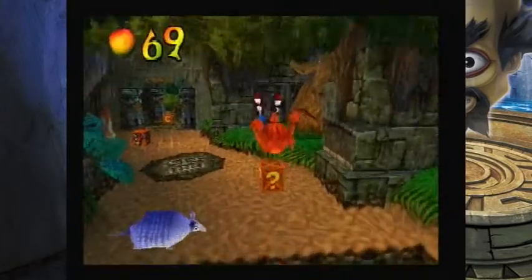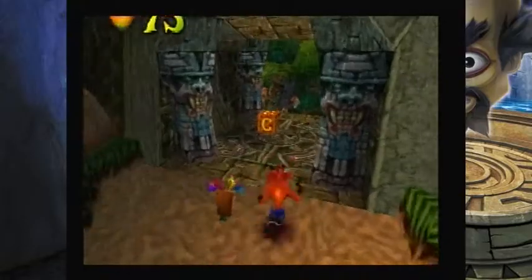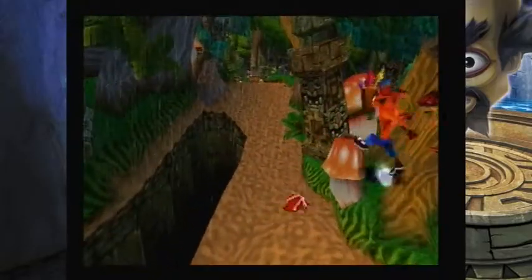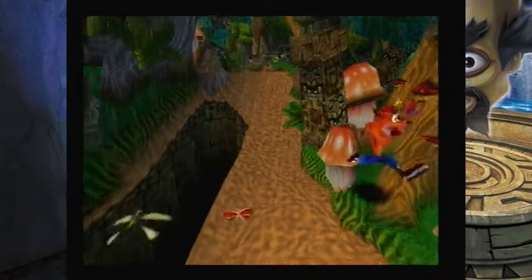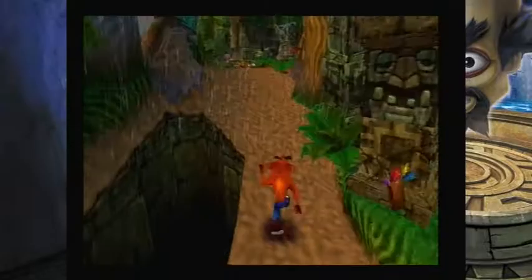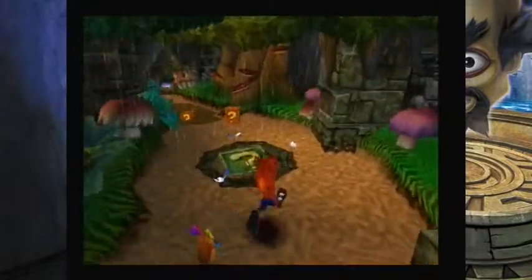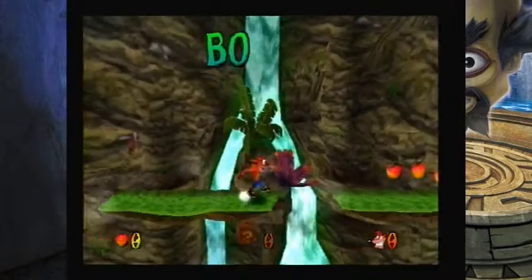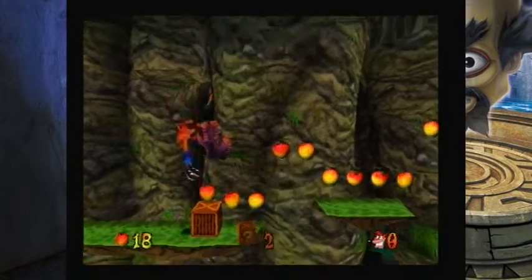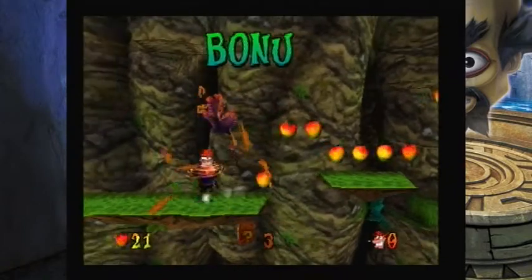While not as broken as some of its peers, the original had some issues with its controls and difficulty balance. Crash Bandicoot 2 fixes many of these problems, though it also brings some new woes. The fixes to the core platforming are very welcome — deaths feel less cheap thanks to smoother controls and fairer jumps which don't suffer from irritating slips, and the challenge feels a lot smoother as gradually more hazards and difficult enemies are added to the fray.